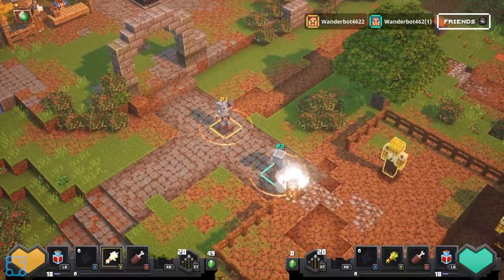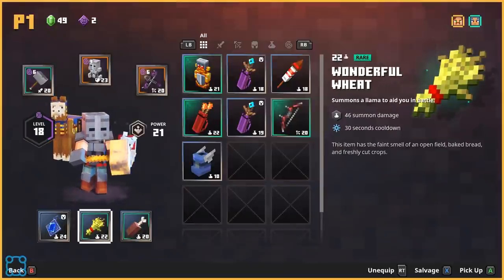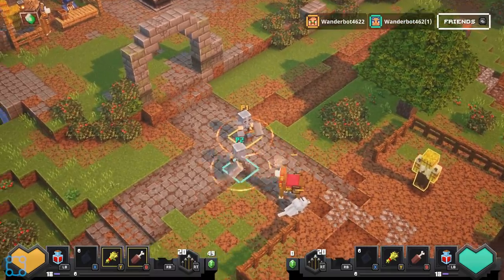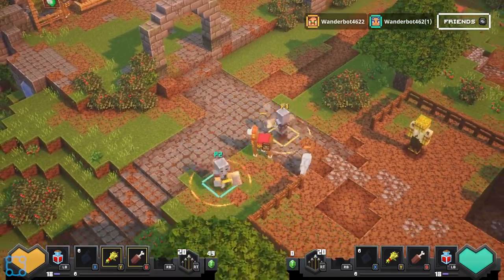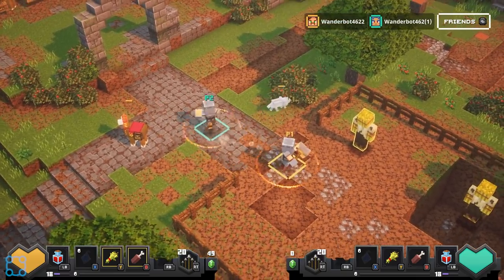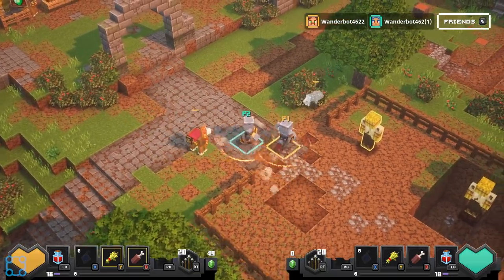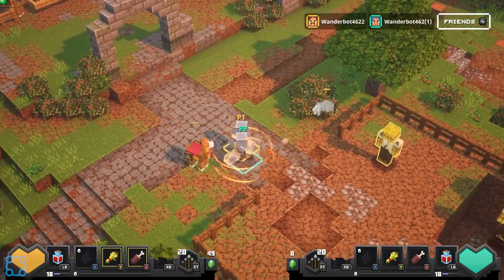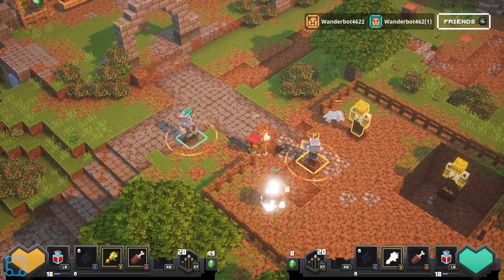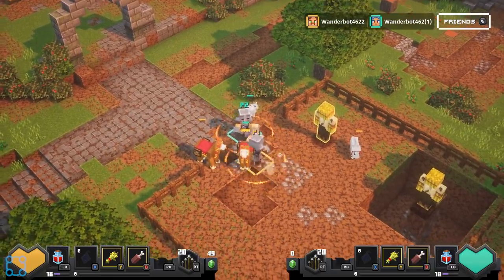That summons the alpaca llama. It's a llama. And then the meat summons the dog. And then X is a heal - it will heal whoever is most injured of the two of us. Is that their HP, or does it deplete over time? The bar above them is their HP. However, they have a very short cooldown, so you pretty much do not have to worry about ever not having your summons. So now we just have a small crew.